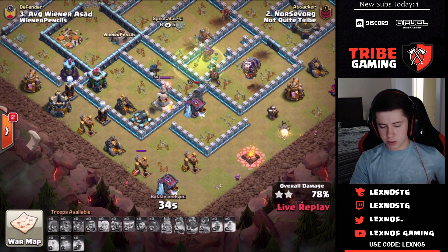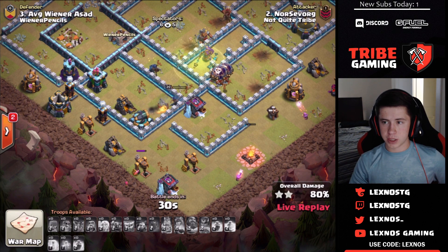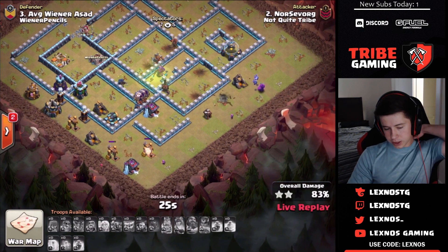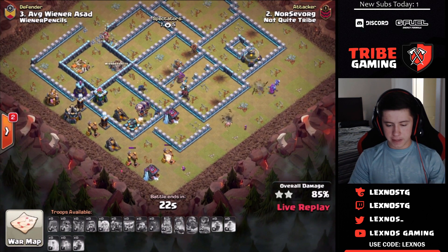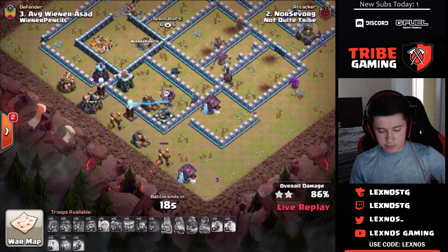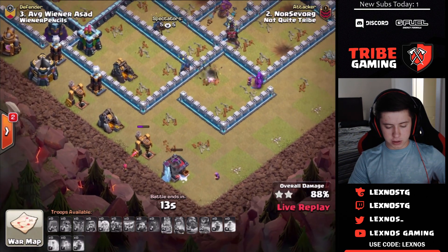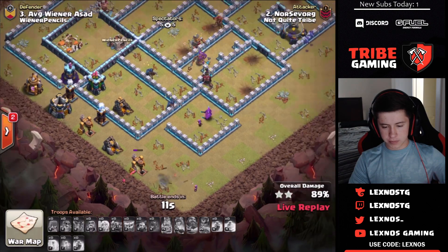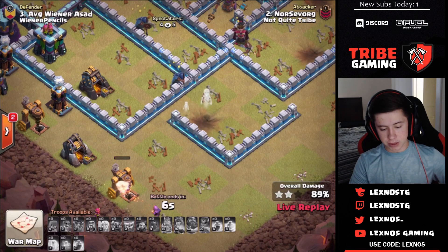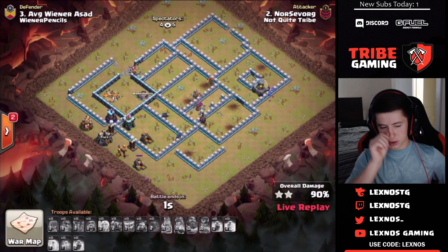Roachamp goes down to the warden and cannon. Two loons coming in won't get a whole lot more value. He's going to get close to 90% but not the triple they were looking for. A wizard picks up the barracks and the dark drill, but not the storage with only 7 seconds left. A pekka dies to a giant bomb — you don't see that every day. It ends at 90% — very nice try from Norsevorg.